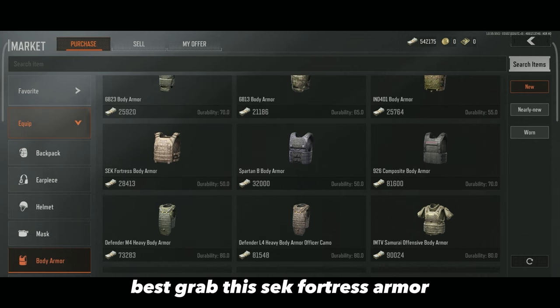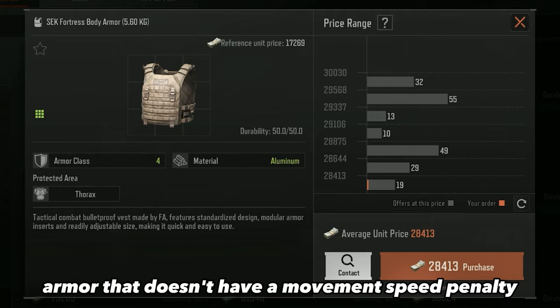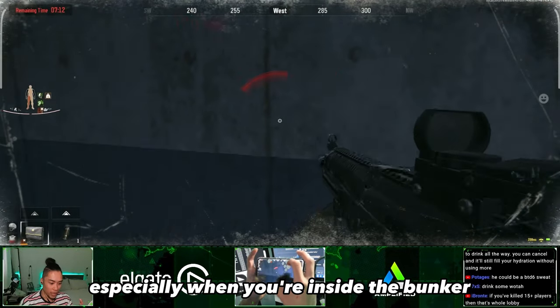The SEK Fortress Armor is personally my favourite as it's the only T4 armor that doesn't have a movement speed penalty. And in the Armoury, ideally you'll want to move swiftly, especially when you're inside a bunker.